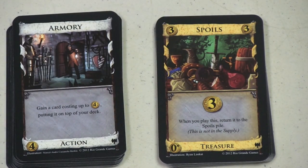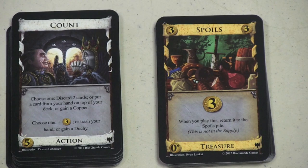Then we have the Armory, which gains you a card costing up to four coins, putting it on top of your deck. We saw something like this in the original set, except this one goes right on top of your deck. Having these at the beginning of the game is nice — I like to stick those silvers right on top of my deck for my next draw, or other cards worth four.